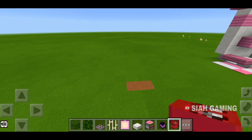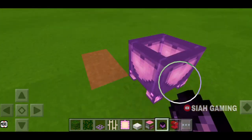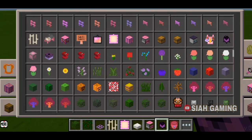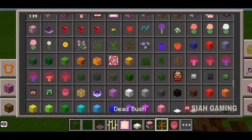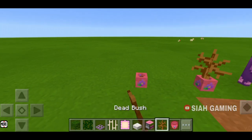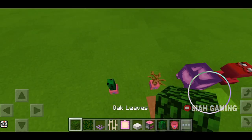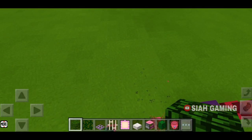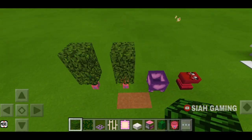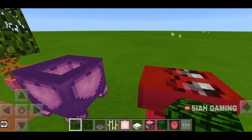So first are the leaves. You will need an anvil, a cauldron, or a flower pot with a dried bush — let's just say dried bush or a cactus. Now let's put the leaves there. When you're placing the leaves on the cauldron and anvil, crouch.